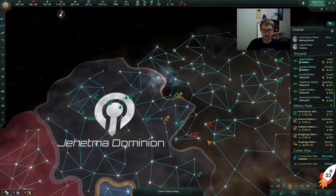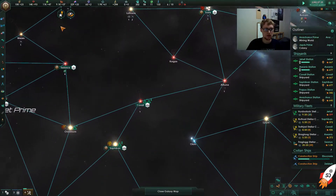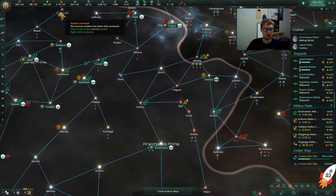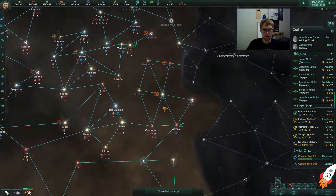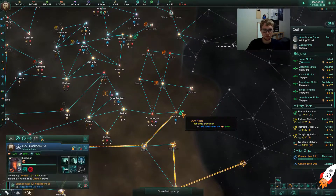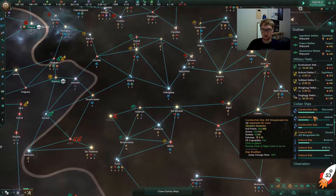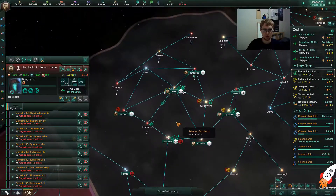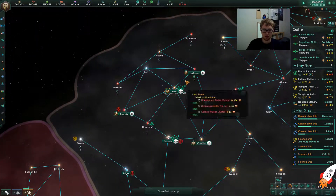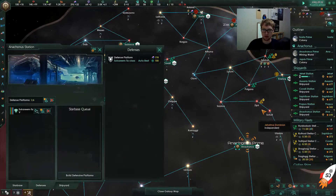System survey complete — oh, system survey complete! Construction complete too. Let's take a look at our fleets up here, we're still doing this. We're still sending people, we still got them going. Are there any shipyards doing anything? None really except the Jahat station, which is still working on it.